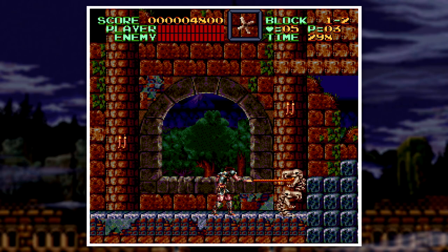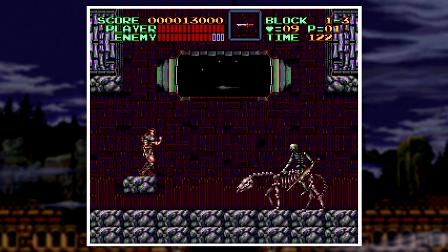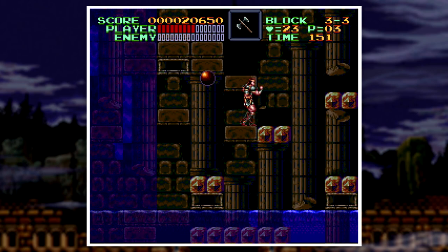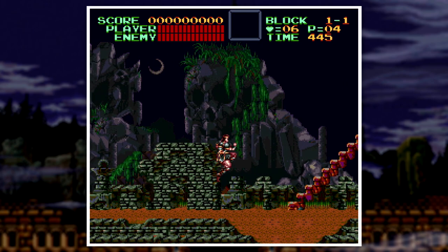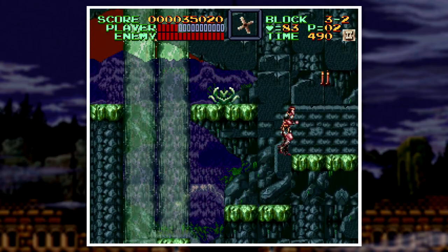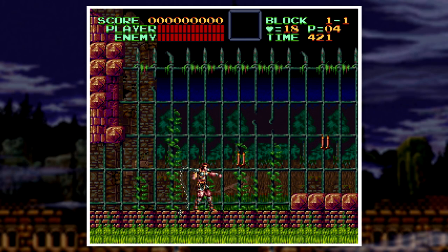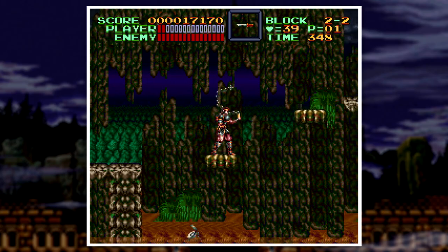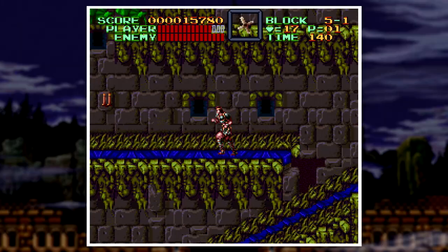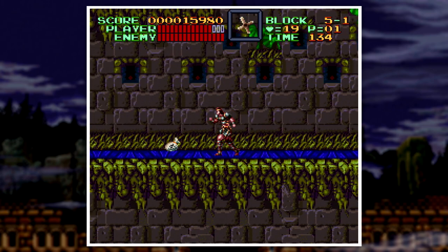The gameplay is what you'd expect from a Castlevania game — you go level by level, traveling to Dracula's castle, fighting monsters, and gathering orbs. The first major new feature is the controls: you can now control yourself mid-air whenever you jump, making platforming sections way easier than before — no more of that awkward stiff jumping from the previous games. They also added the ability to whip in eight directions, making this the most fluid and controllable Castlevania up to this point.